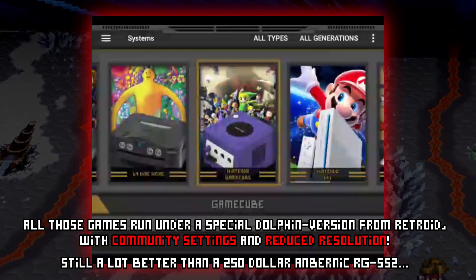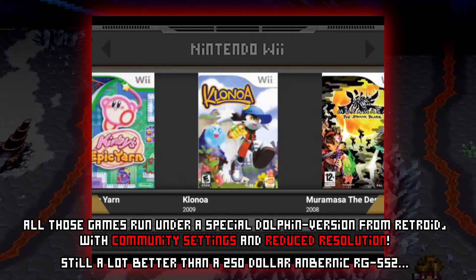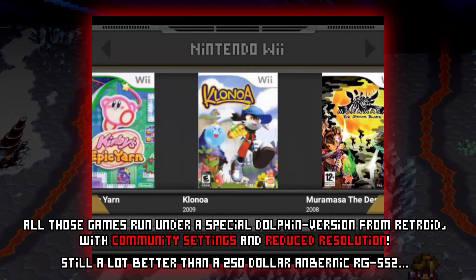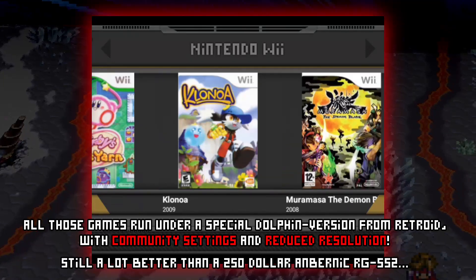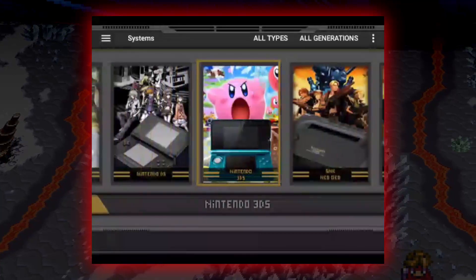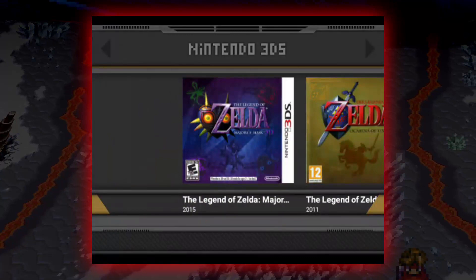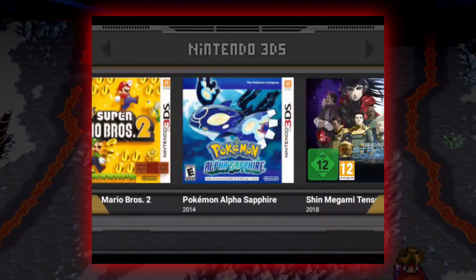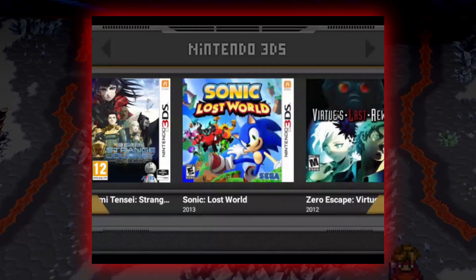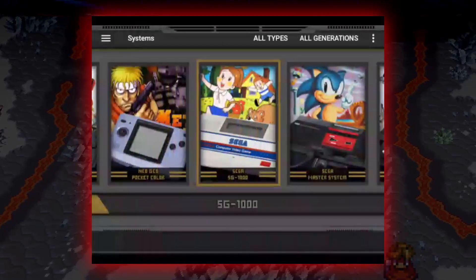And even some Wii games like Klonoa run pretty decent — some cutscenes are below target frame rate and some areas dip, but a lot of the game is running full speed on a portable handheld. Same with some of the other more advanced systems. 3DS is probably one of the worst — I got Majora's Mask to run in some areas at full speed, and you can play Pokemon and Shin Megami Tensei Strange Journey, as well as some Sonic Lost World. Other games like Zero Escape: Virtue's Last Reward are still untested, so I made pictures for those.